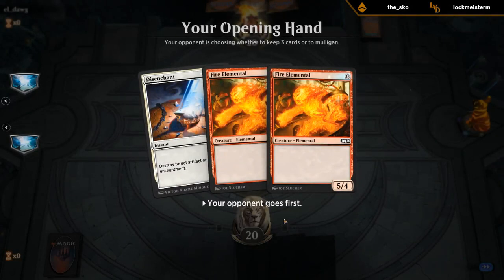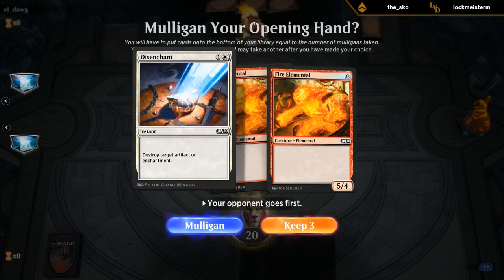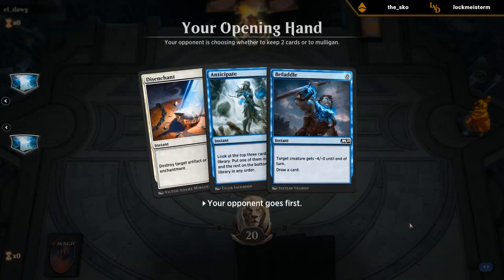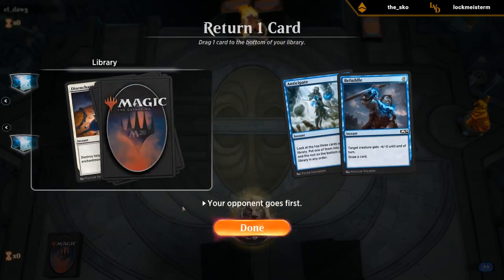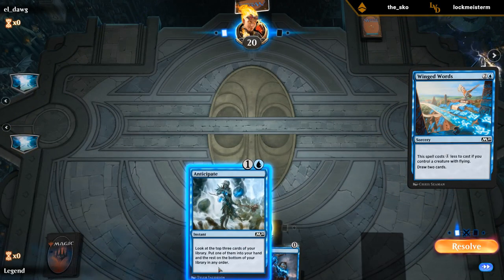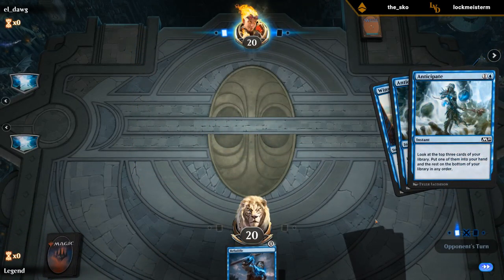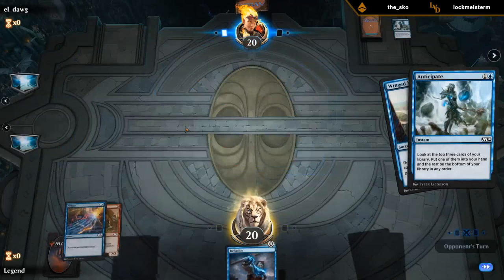This hand is pretty awful — this might be a Mulligan. I can imagine this hand being okay if the opponent goes turn one Season of Growth and I get to Disenchant it, but no. This is much better — hang on to Anticipate and then probably Befuddle. Pretty funny doing the London Mulligan with only three cards. It's a dig for a Negate I guess. They have their own Anticipate and Winged Ward — they kept a pretty good two cards here. Well, I did find a Negate, so I'll counter that.